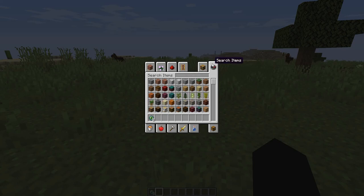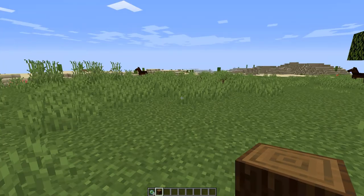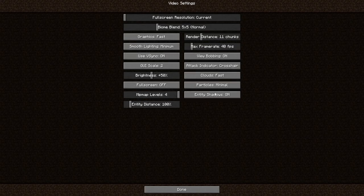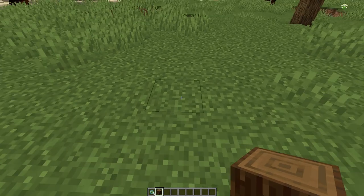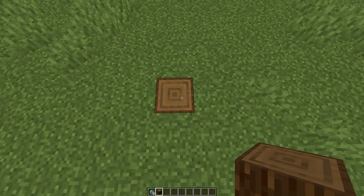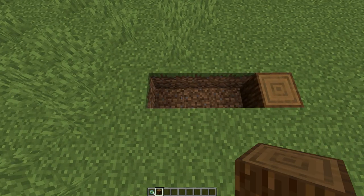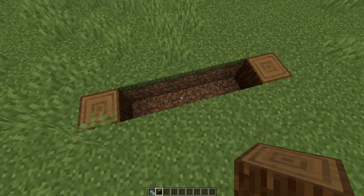First, what you want to get is some sort of log. I think I'm just going to do spruce logs here. And with this, you're going to kind of lay out the structure of your building. So what you're going to do is figure out how wide you want it to be. Let's just say I want that to be the front right corner. You will fill these in later of course. You're going to want to break a few blocks, and let's say this is your other corner.